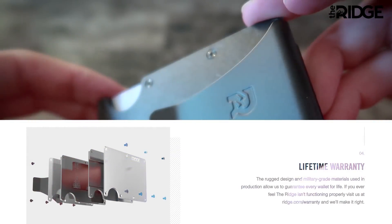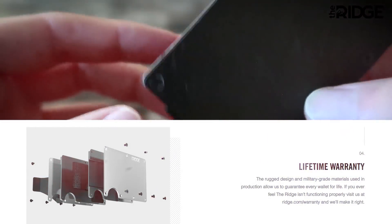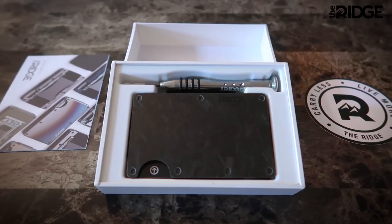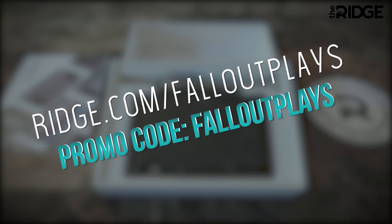You can buy just one wallet and carry and use it for life. The Ridge is so confident you'll like it that they'll let you test drive it for 45 days, and if you don't, you can send it back for a full refund. Get 10% off today with free worldwide shipping and returns by going to Ridge.com/FalloutPlays and use promo code FalloutPlays. Link in the video description, and thank you again to Ridge for sponsoring today's video.